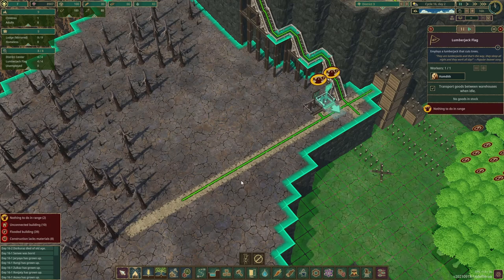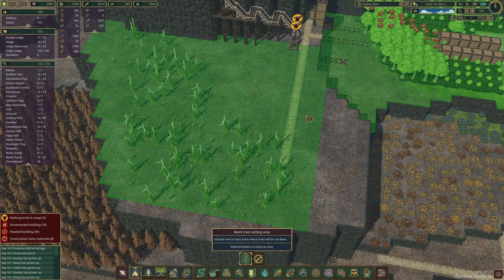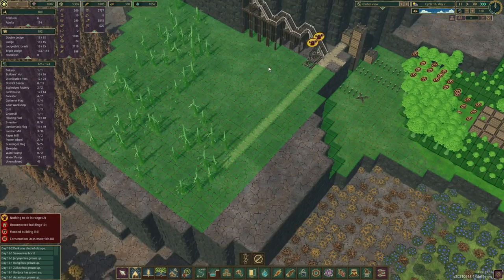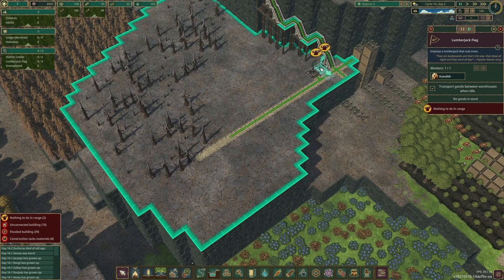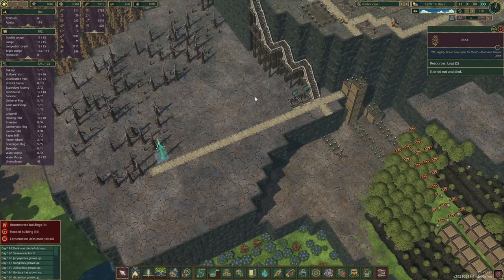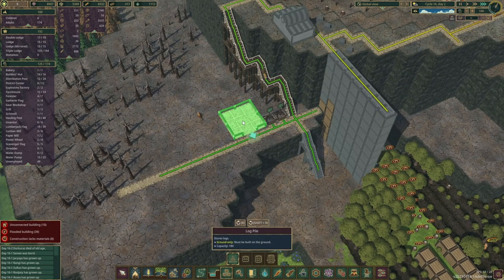What's happening here? Did I not mark this area? I suppose I didn't. Why are they saying nothing to do in range? There's trees to drop down over here. Good. Now let's build a storage here as well.